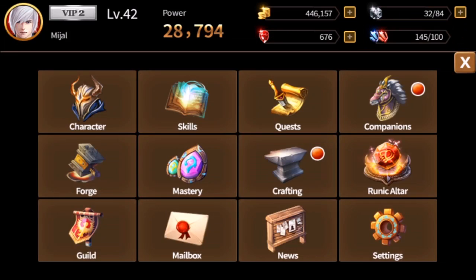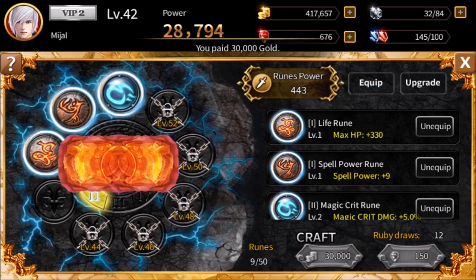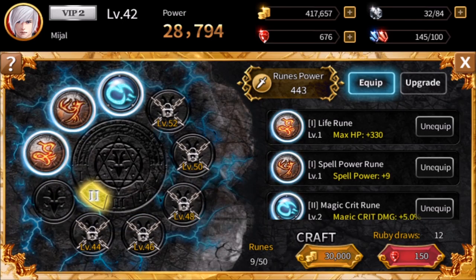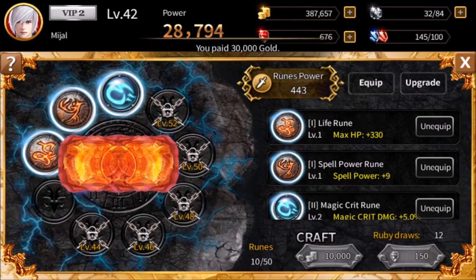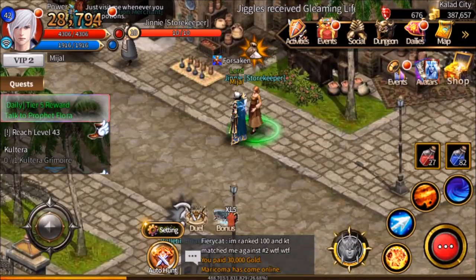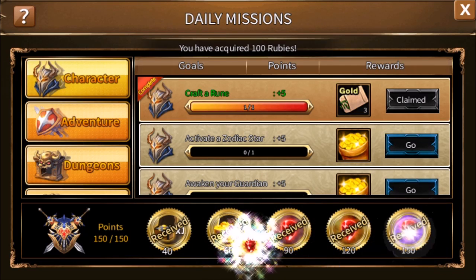Next, into the character menu, we're going to go to the rune altar and craft a rune. Cost will vary depending on what you have. You don't need to socket it, you don't need to upgrade it — you just have to successfully craft a single rune. Sometimes you will be unlucky and get gold instead. We crafted a frost resist rune. Three gold seed packets for our farm and five points. Which brings us to our 100 rubies.